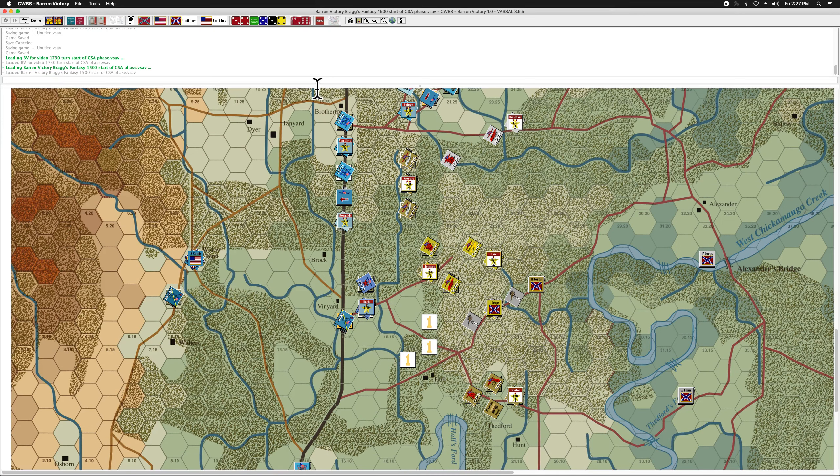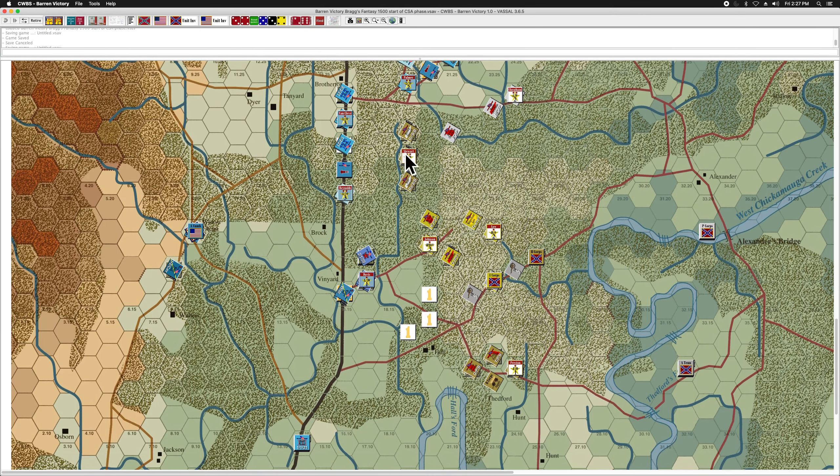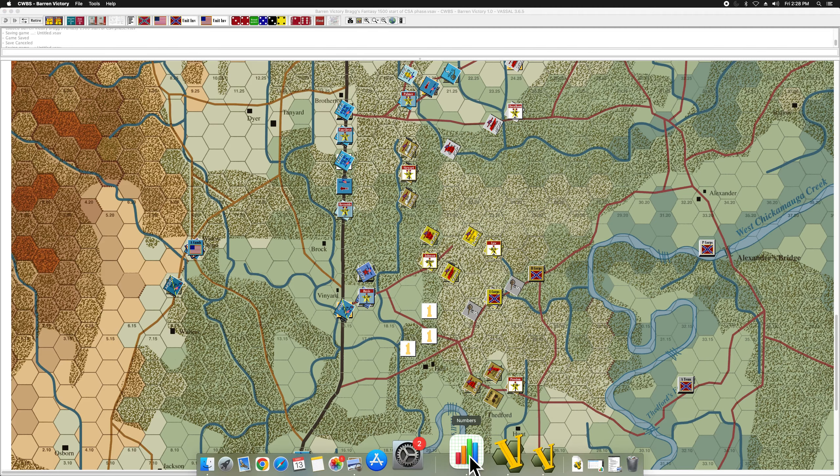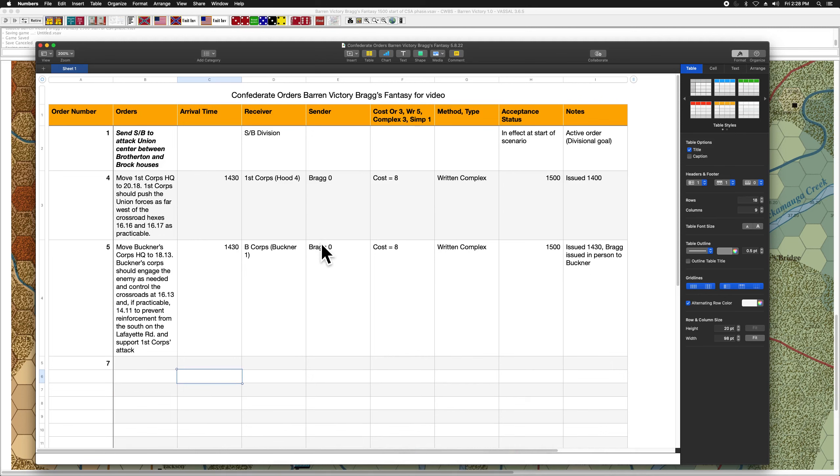To speed things up, I've already done the 1400 and 1430 turns, very much along the lines of the earlier playthrough. I'll explain what these markers are doing in a second. Right now what you're seeing is the start of the 1500 turn and the Confederate phase. In terms of orders, what we did on the 1400 and 1430 turns: first of all, Stewart's division still has divisional orders to attack the Union Center between the Brotherton and Brock workhouses.